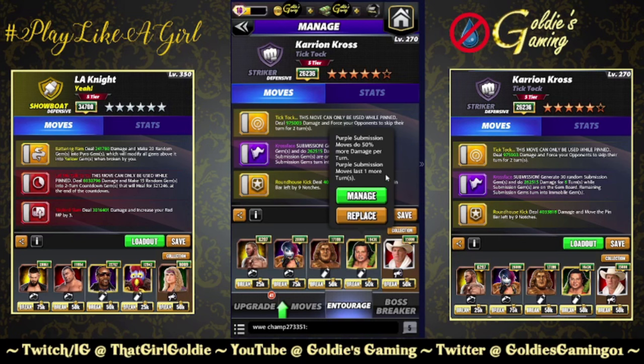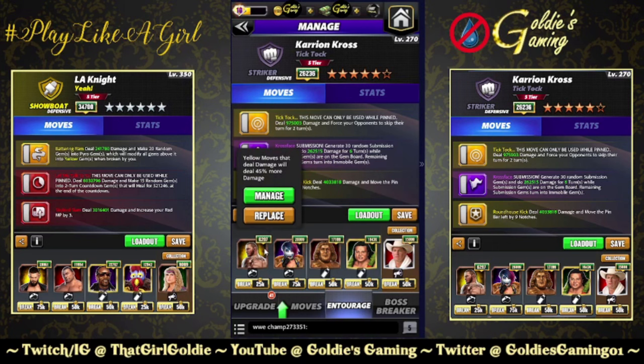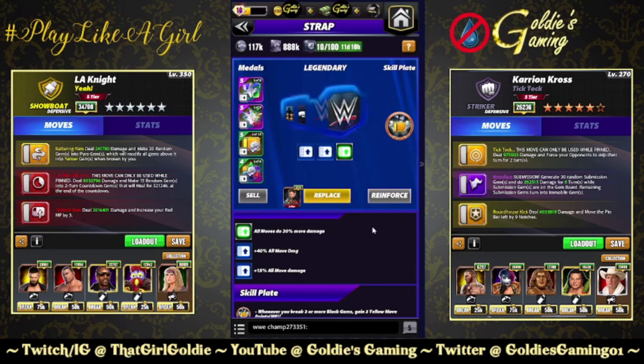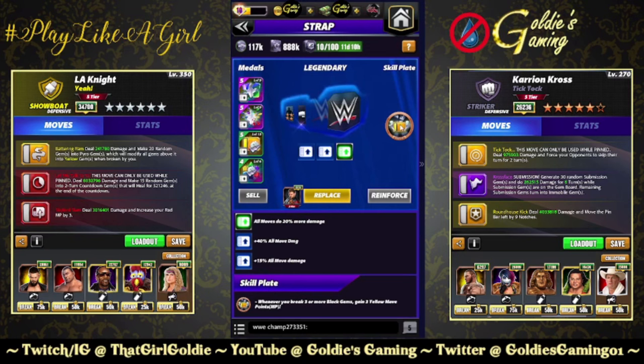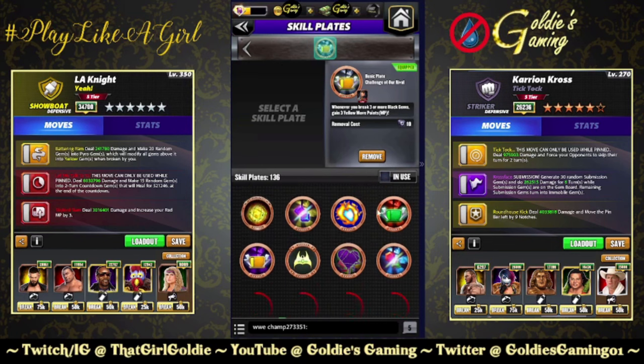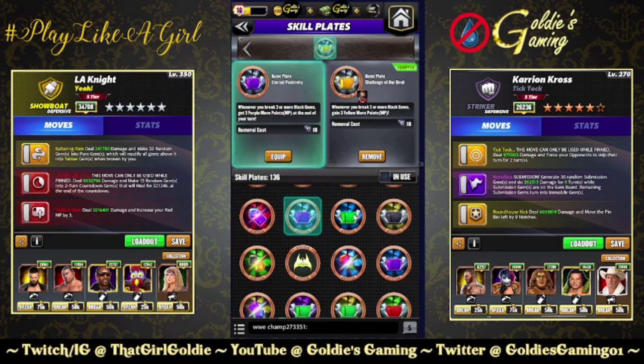Goldie got Mamrock, but I'm doing Papa Maya Via instead. This is a six-turn sub — five-turn base, which we don't see a ton anymore — so we're doing 262k for six turns. Orton for yellow move damage, Ozka for yellow move damage, Andre for yellow move damage. And gotta get that money: 20% more Showdown coins. The belt has a 20% move damage bonus. The plate is called Challenge of Our Rival — whenever you break three or more block gems, get three yellow move points. I flip-flop with this and Eternal Positivity: basically, do you want to load the kick out or do you want to load the sub?